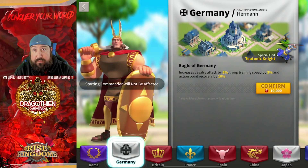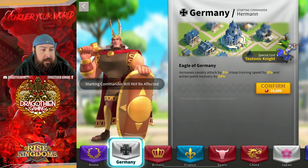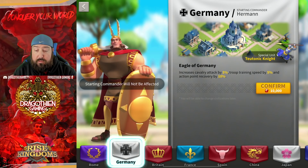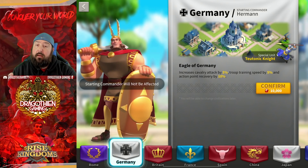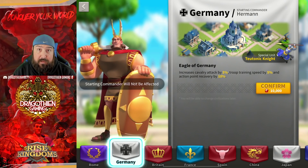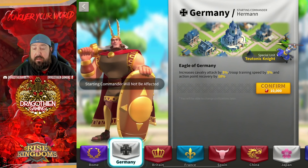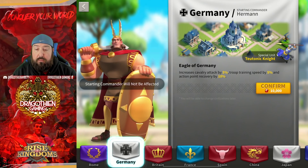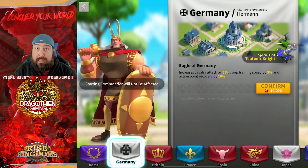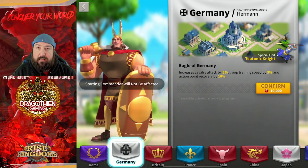The troop training speed with Germany is great for the KvK MGE — basically the mightiest governors event for the whole kingdom. The threshold where it makes sense to switch to a troop training civilization, train your troops, and then go back is around 750,000 T5. So if you're doing that, it makes sense to switch to Germany or Britain and then return to your main civilization. I don't recommend Germany as a main civilization in the Lost Kingdom even for primary cav players — there are just better options.